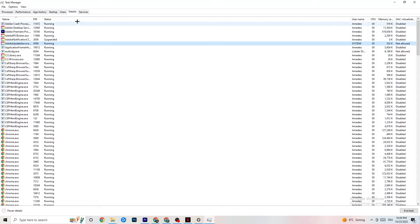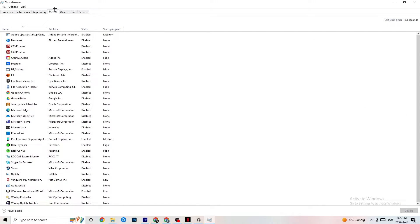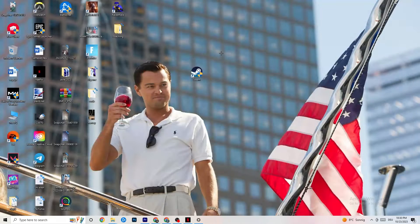Next, click on the Startup tab in the top-left corner. Disable every single process and app that is set to auto-start which you're not actively using. For example, if you don't want Razer Synapse running, right-click it and click Disable. Do this with every program you don't want running in the background, then close Task Manager.